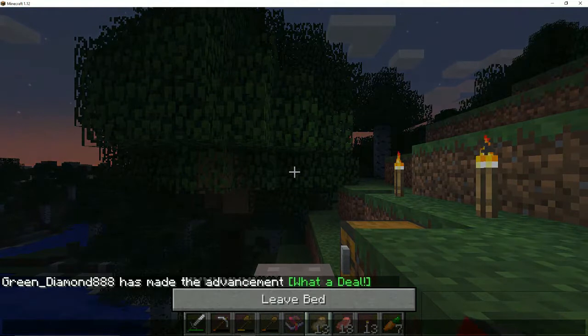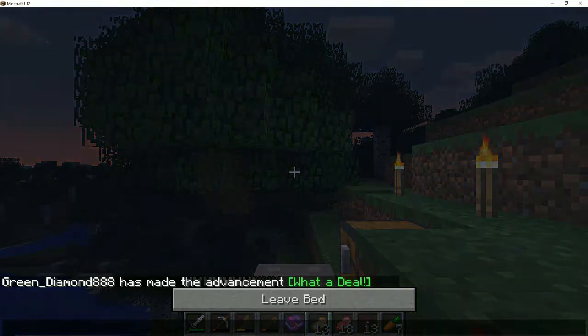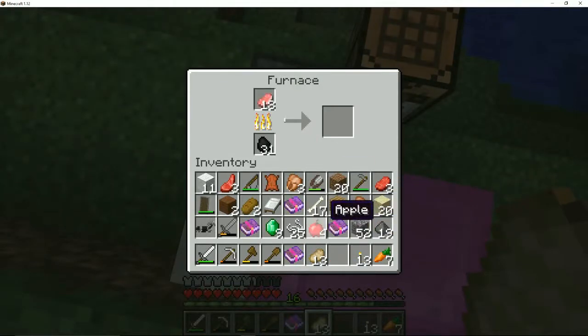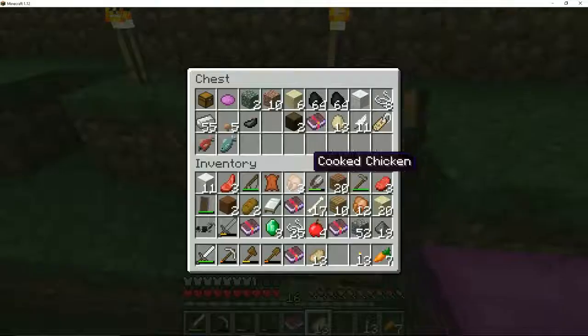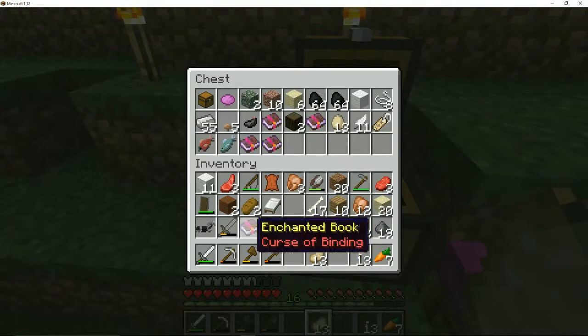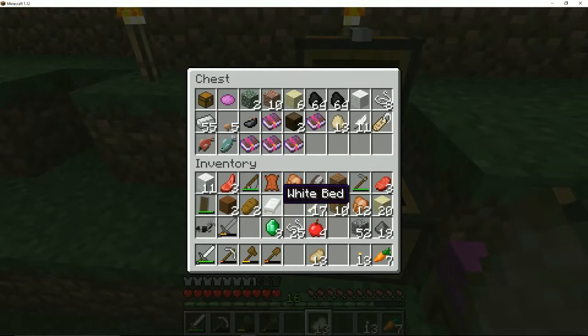We've got our bed here - gonna sleep. There it is! Let's go ahead and put some of this stuff in the chest. We've got so many random enchanted books - I don't know what the enchantments are or what they're used for. Let's keep the bed on us, put the food away, put the emeralds away, and the wool can go in there.